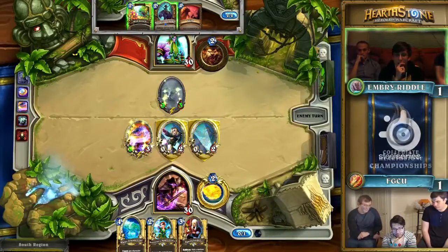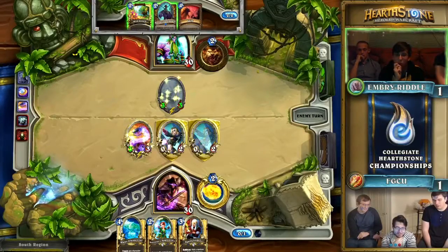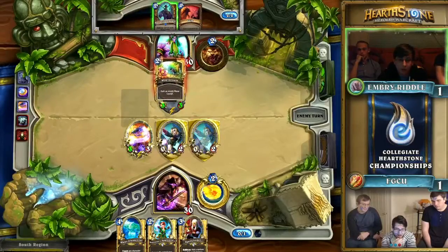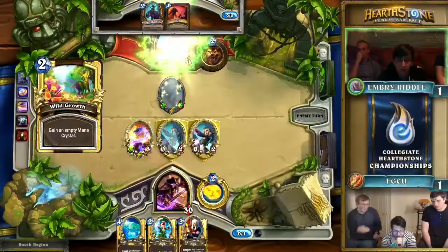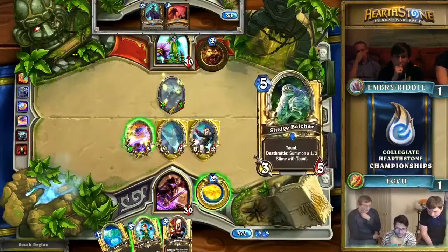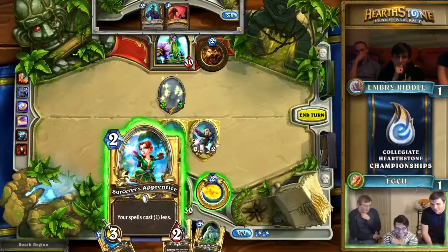Water Elemental is an interesting card to place into Tempo Mage. A lot of times it replaces Piloted Shredder. Sometimes Water Elemental is better in certain situations, especially against weapon classes. If you get Secret Paladin, there's an argument for Piloted Shredder because you need that stickiness, but six toughness can a lot of times get you through those situations.